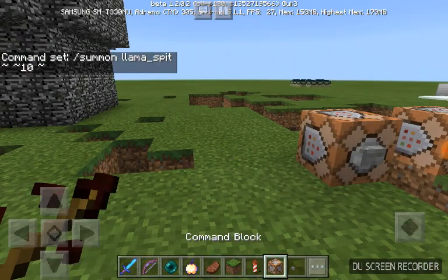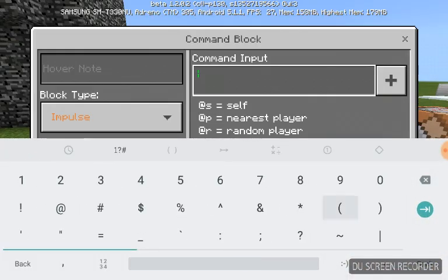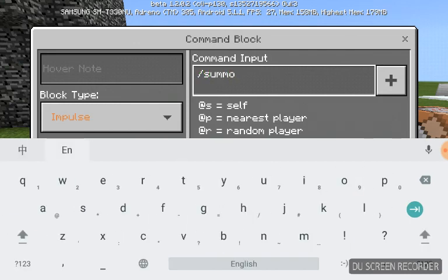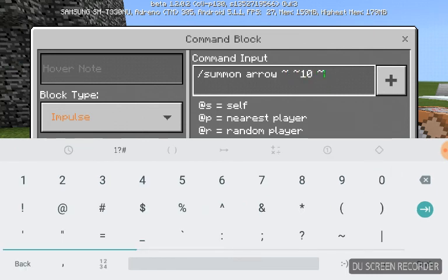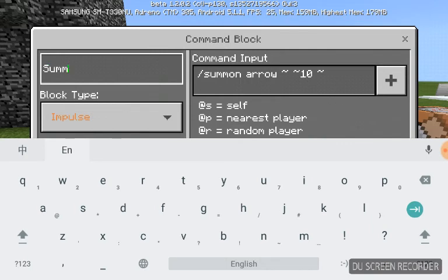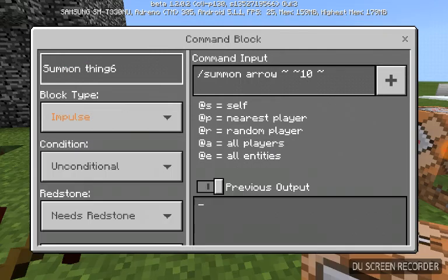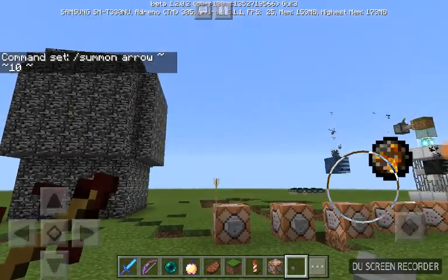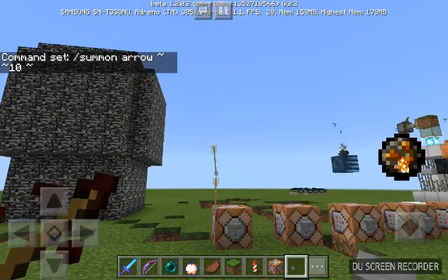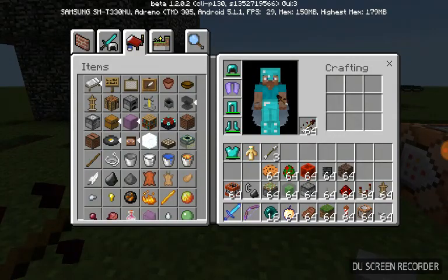Oh guys, if you didn't know, you can also summon arrows. The summon arrow command is like every other command: slash summon arrow, tilde tilde tilde. You can actually pick them up — it's like a free arrow machine.